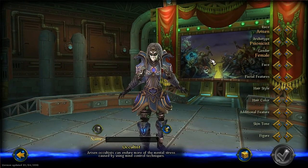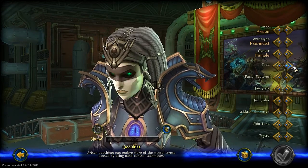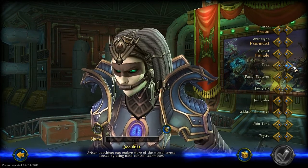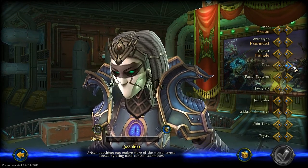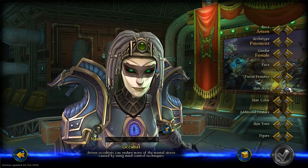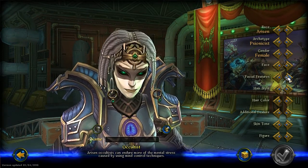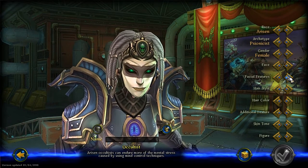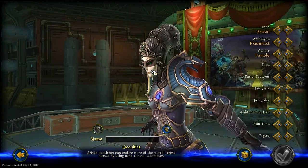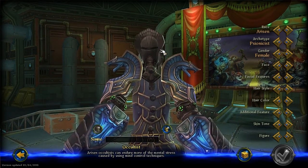Anyway, let's get started here. Facial features basically cover the crown and the earrings. I think I got all of them there. The hairstyle is pretty obvious — you can see they're really neat looking, like they just cut off.